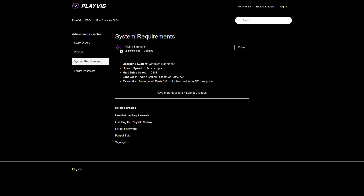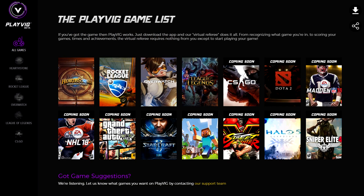You can see the other system requirements here as well. Moving on to the available games — when I discovered Playvig, there were only 3 games available: Hearthstone, Rocket League and Overwatch. A few weeks ago they included League of Legends as well, and they have plans to include games like CSGO, Dota 2, GTA 5, Starcraft 2, Minecraft and the rest of the games you see on screen. They even take suggestions for other games you might want to see on the platform in the future.